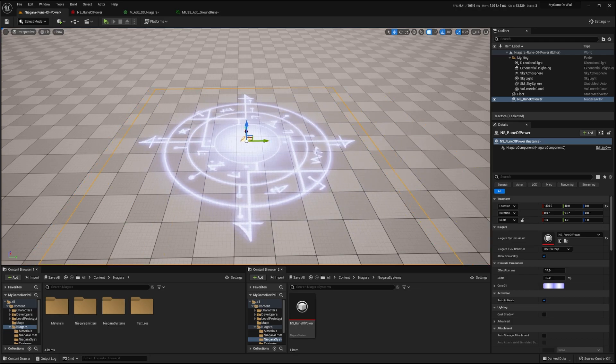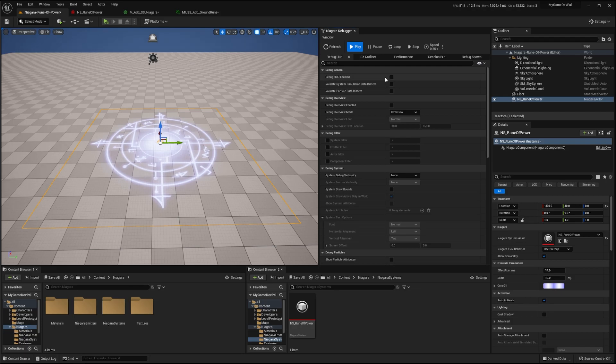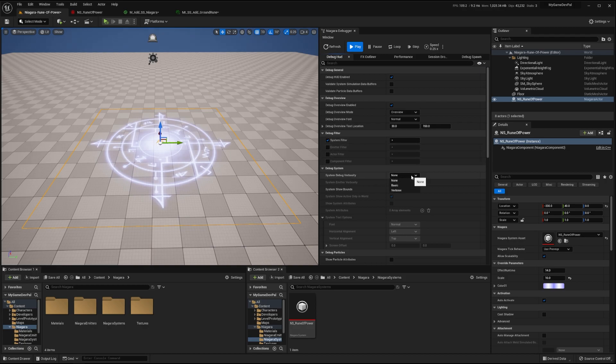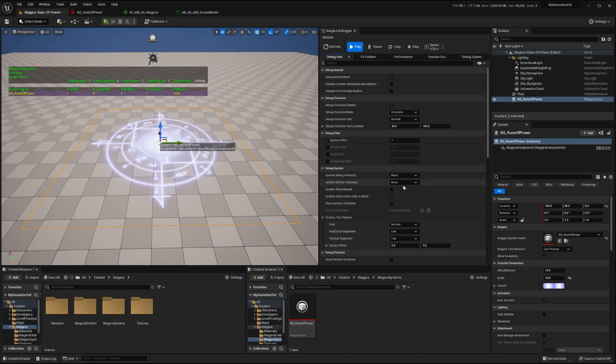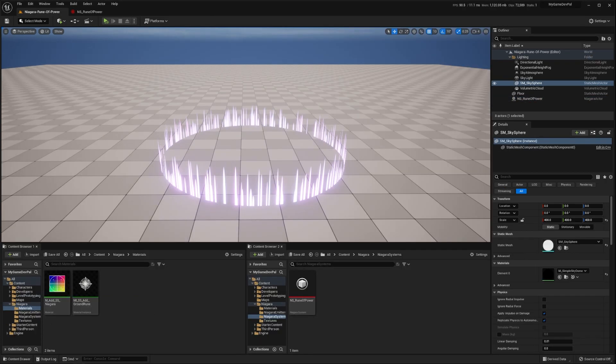Before we begin creating the next emitter in our effect, let's take a quick look at the Niagara debugger. To open this up, select the tools menu, then debug, then Niagara debugger. Enable the debug HUD and overview checkboxes, as well as the system filter under the debug filters. Now set the system debug verbosity to basic. Now you can clearly see where our system is, as well as some of its properties. Setting the emitter's verbosity to basic will add additional statistics about the system's emitters — in this case, showing us that we have one emitter active, which has one particle active. If we change this value to verbose, then we can see our emitter's name, whether or not it's active, and its particle count. This was mainly to show you a sneak peek of the Niagara debugger, and to let you know that it's a very powerful tool once you learn how to use it.